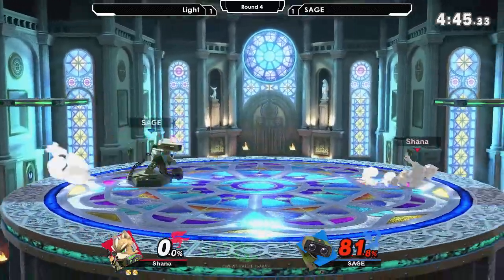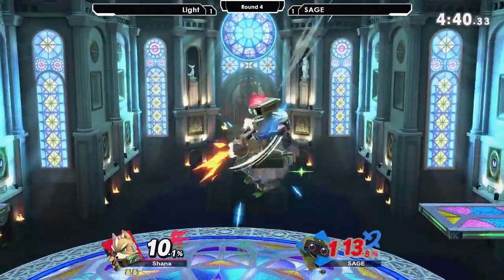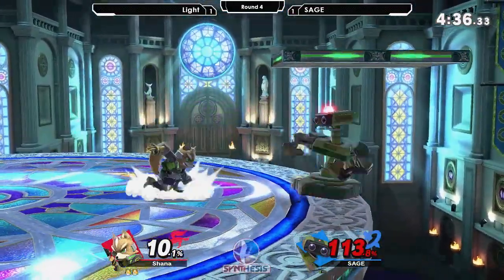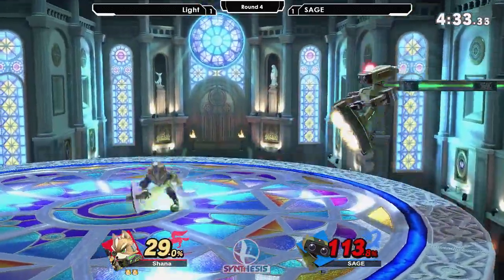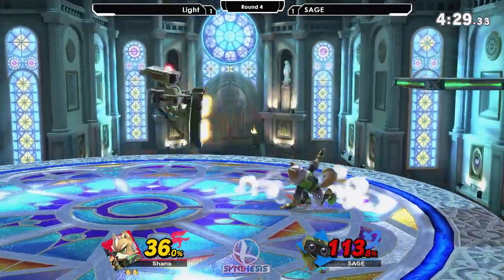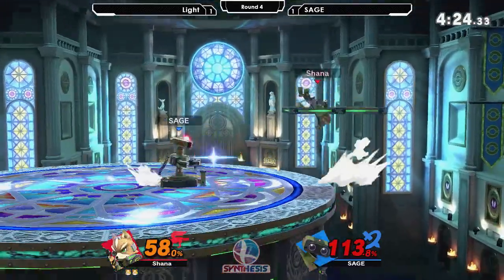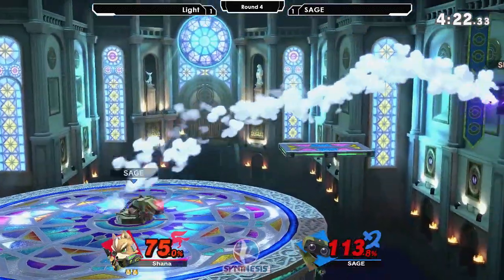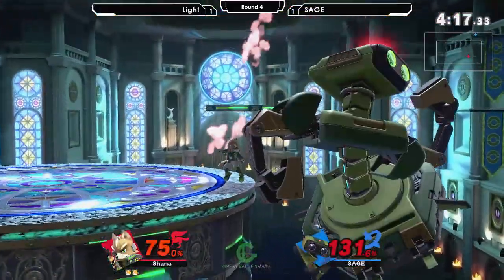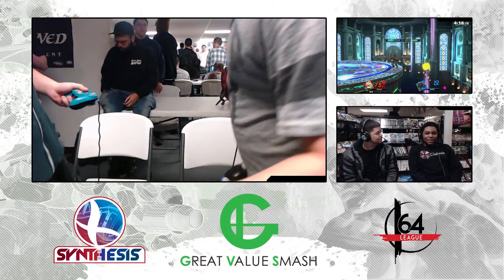Sage putting himself on the board. Sage going for these Nairs — a little risky considering it's pretty hard to land. Going for a hard read up smash — not going to hit him. Game two was a really good comeback from Sage. Well, not even so much a comeback — he wasn't that far behind. But that up smash was right on point and that's going to take the game. That's the up smash buff — slash nerf.